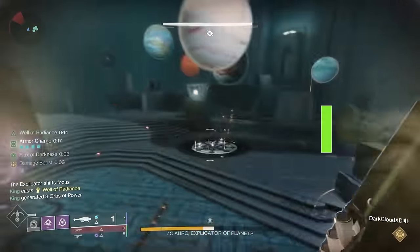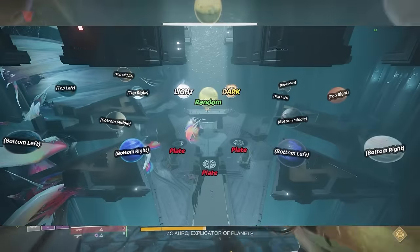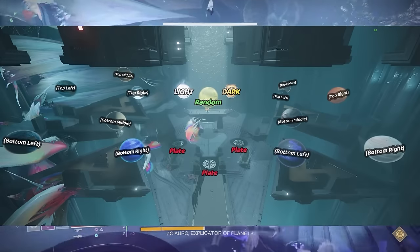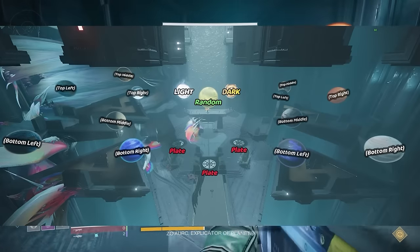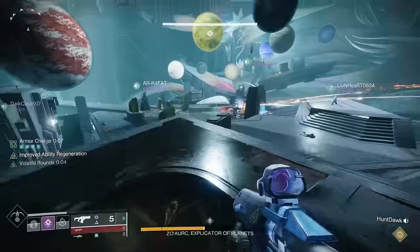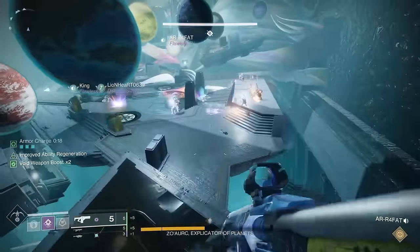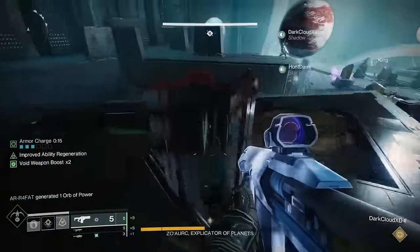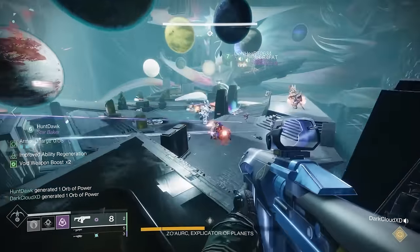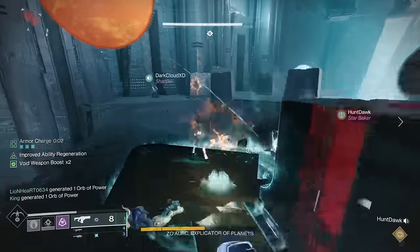In this encounter you're going to notice there's a bunch of planets scattered around the room. Using an overlay by TheDanger2468 on Reddit — thank you for that — you'll notice there are four plates on the right and left, two on each side. Dark is on the right, light is on the left. Each plate has three planets on it, arranged like a triangle. There are also plates in the middle where you'll do DPS later in the encounter, plus three additional planets in the middle. Split your fireteam into two people doing add clear and four people as runners who will run from one side to the other.